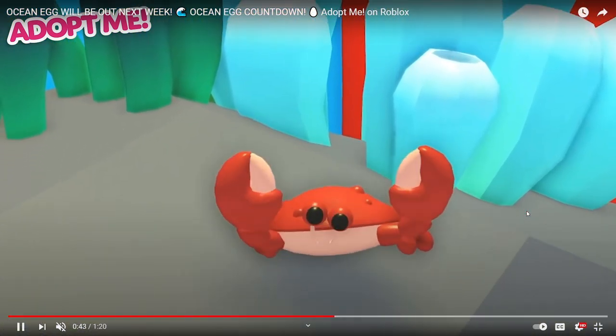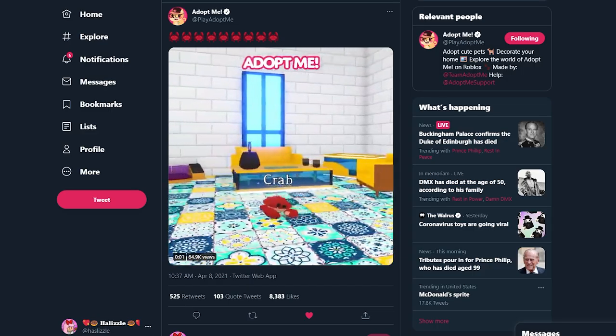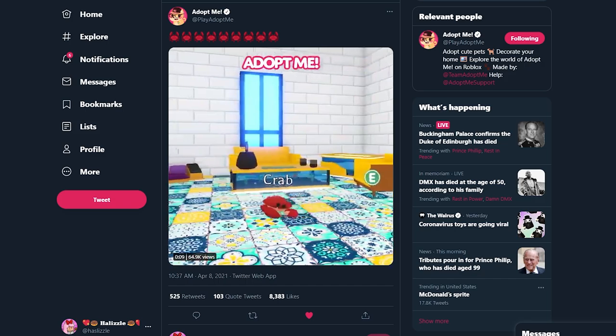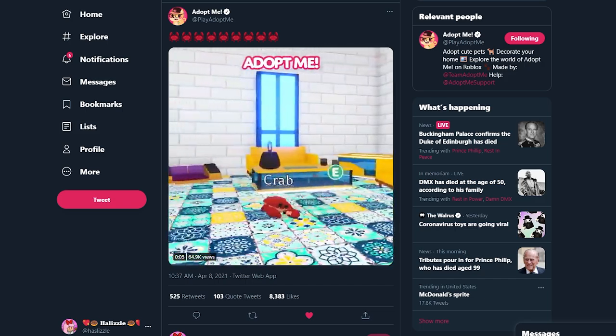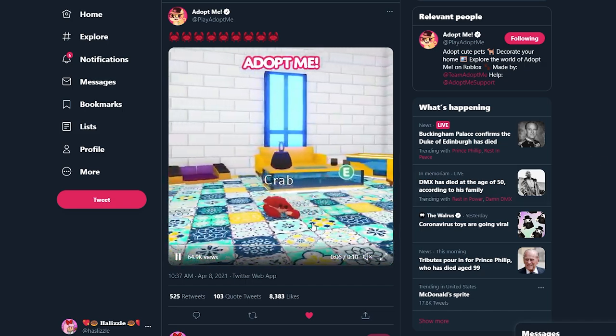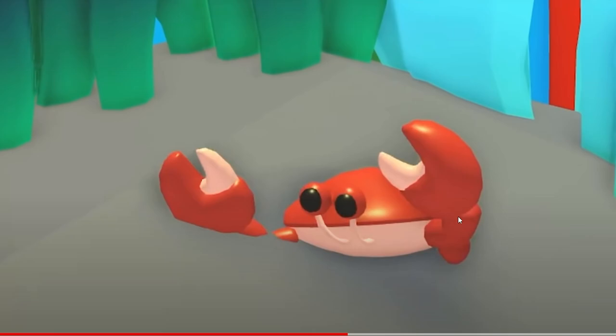We've already seen some pets like the shark and also the crab. So there's going to be a shark in the water — we've seen this pet on Twitter already. Let me switch over to Twitter for a second. This is the tweet they posted with the crab just going back and forth, so this is probably what its animations are going to be when it is walking.